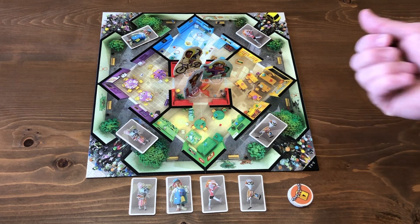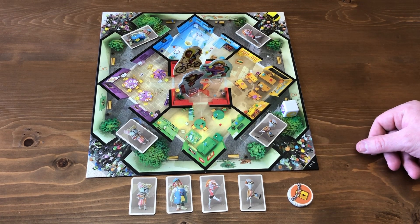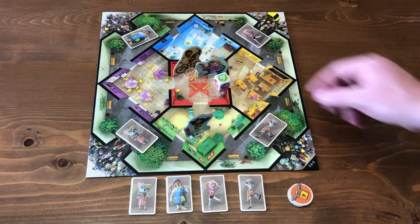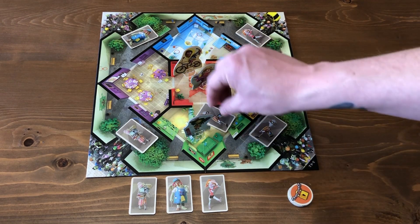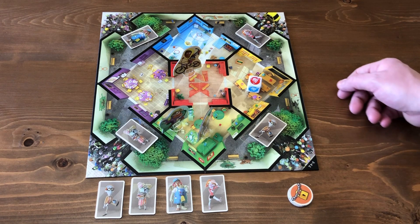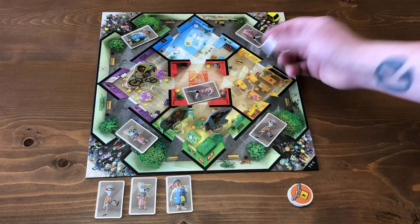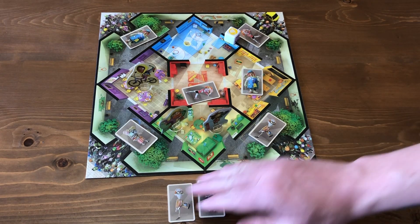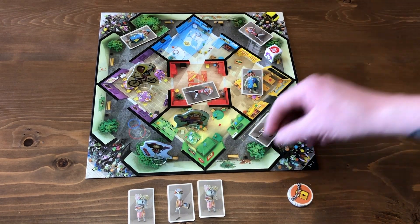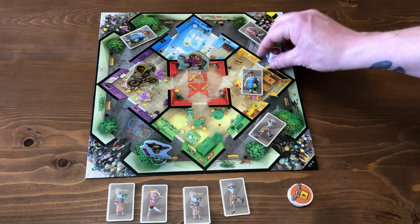Turns are really simple. On your turn you roll a die — whatever color it shows, that's the room you put a zombie in. If it's white, you don't add a zombie. Then you move one adjacent room and can eliminate up to two zombies in that room. For example: green comes up, add a zombie to the green room, move, eliminate zombies. Red comes up, place a zombie there, move. Yellow — move and eliminate a zombie. Red again — move and eliminate two zombies.